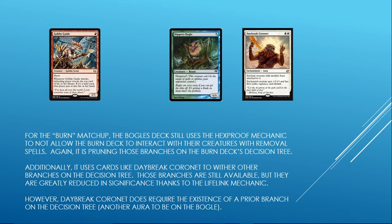Another example for the Burn versus Bogles matchup: it still uses the Hexproof mechanic so that the Burn deck cannot kill the Bogles creatures, stopping all removal spells and pruning decision tree branches. It also does withering by using the Lifelink mechanic on Daybreak Coronet. It doesn't matter if the opponent has a Goblin Guide attacking as a 2/2 every turn if the Bogles player is gaining 4-plus life every turn — it just withers the whole decision tree involving Goblin Guide. Although, Daybreak Coronet does require another Aura on that Bogle and the Bogle to be on the battlefield in the first place.